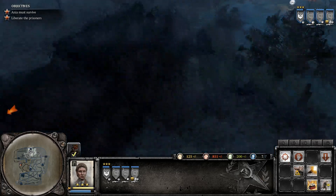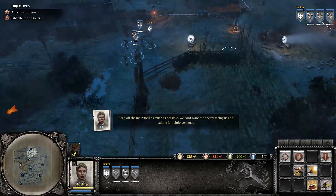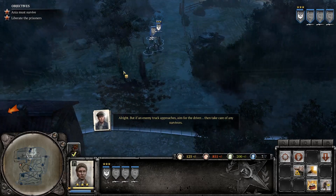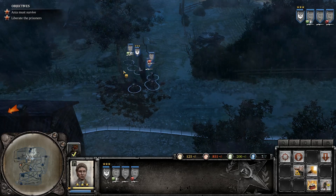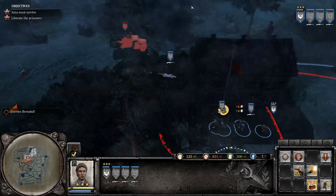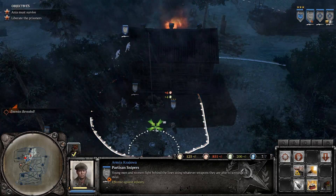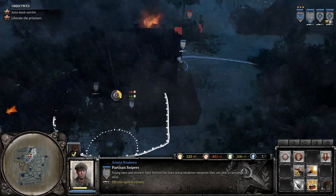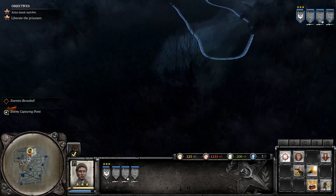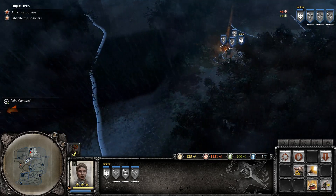We are ready to move on this camp, so let's go take this point first. I think that'd be better off for us. Yeah, I don't think we gotta worry about that just yet. Nice, I think we're okay. Let's move to that point. We'll use this little route through here.